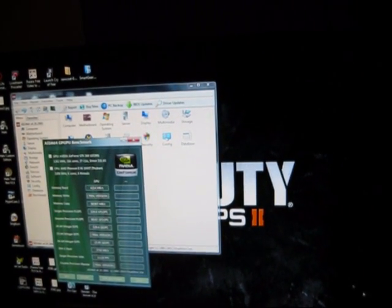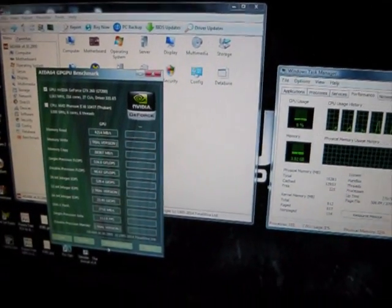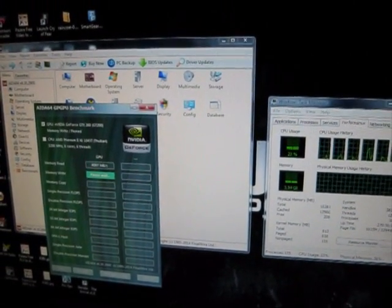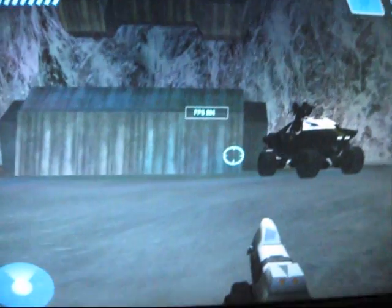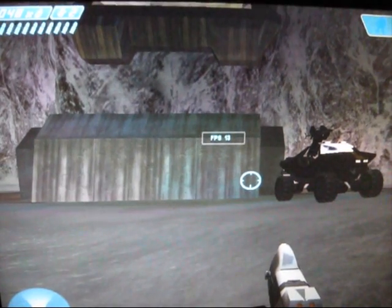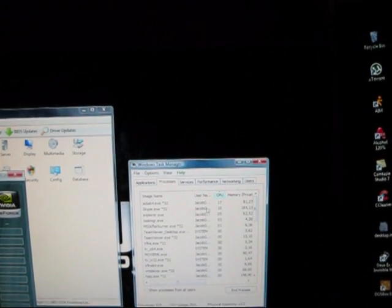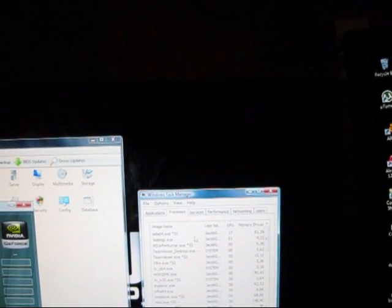So now let's hit Ctrl-Shift-Escape. Go to Performance. As you can see, I've got a nice hex-core processor. Let's try this again — you can see my frame rate's dipped again. I'm going to Alt-Tab and see what's using the processor. Aida64 is clearly using some of it.